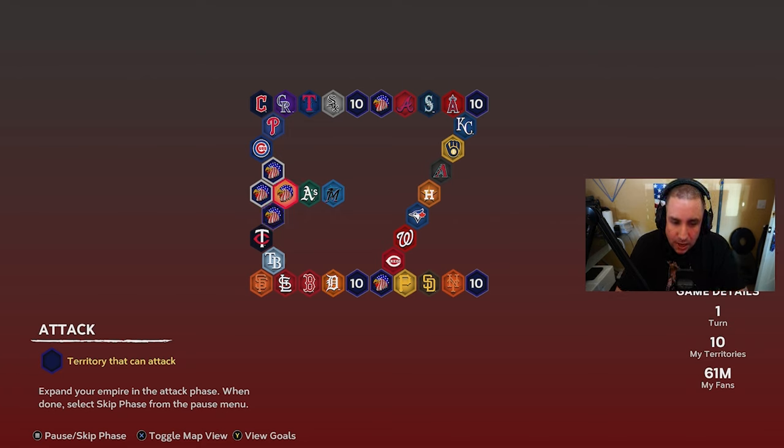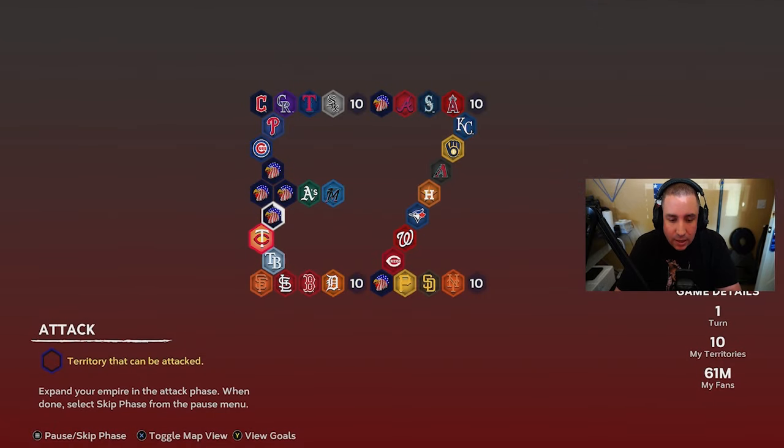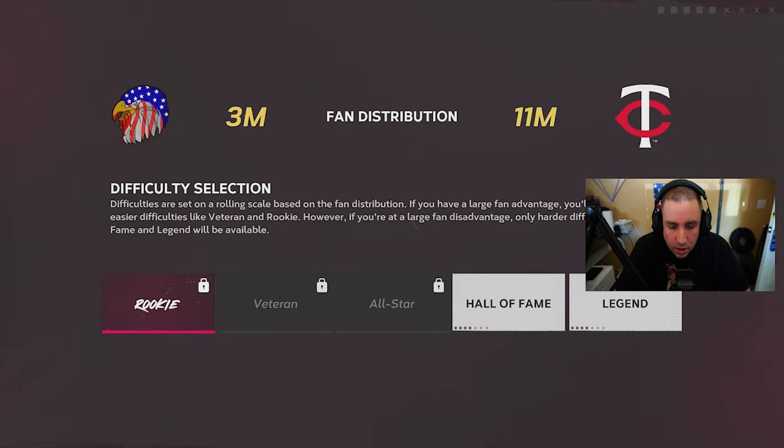If we continue and play the Twins on Hall of Fame right now, most likely we'll be able to play on All-Star later, which is much nicer. Even on Hall of Fame you're going to sweat some games — a bad inning happens. If I miss a pitch and someone hits a perfect home run, we're in trouble. So definitely keep grinding on Hall of Fame now. On to the Twins — making our way towards the Giants.